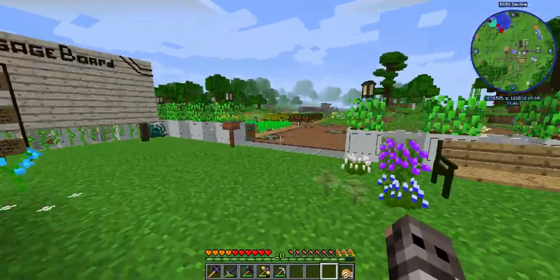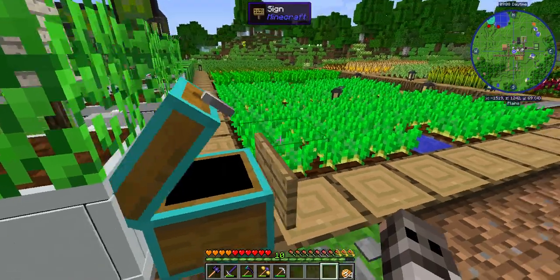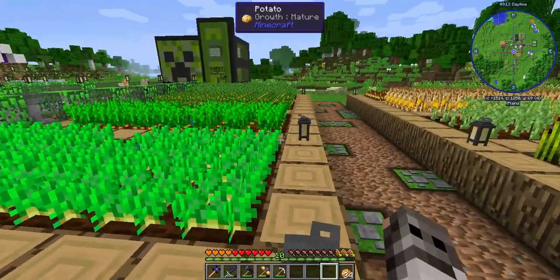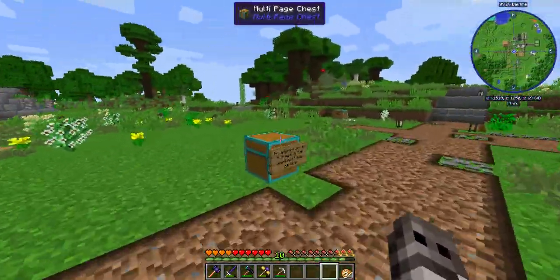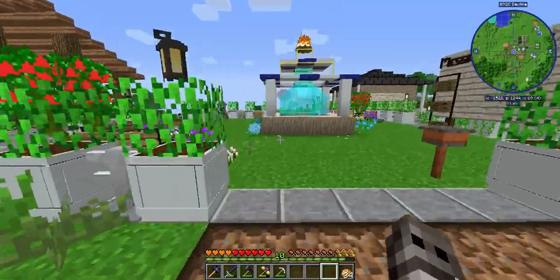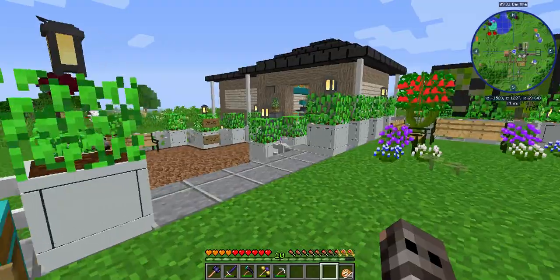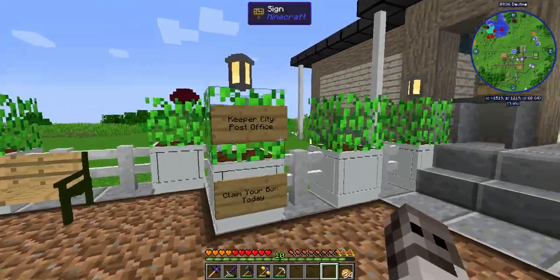There are farms over here if you want free food — you can come in here and get it. I'm going to take a couple stacks of seeds because I need seeds for kibble, which is what you use to tame your animals. Potatoes, carrots, and just assorted stuff. That is spawn.